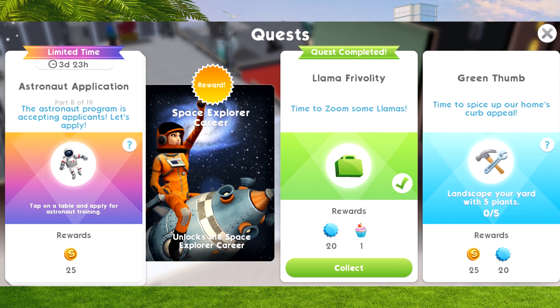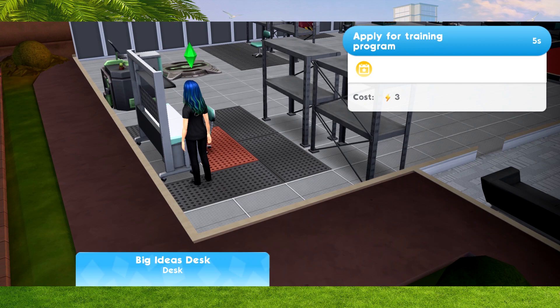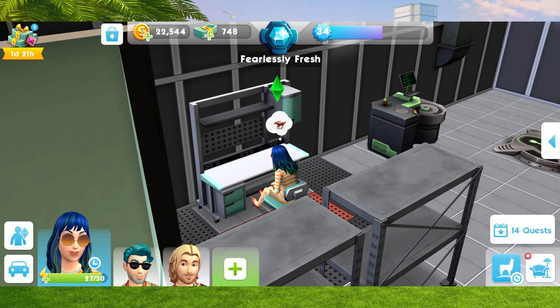Now on to part eight: we need to tap on a table and apply for astronaut training. We can find any table. I've got a desk here and I'm going to click 'Apply for Training Program.' Our sim comes over and does that on their laptop.